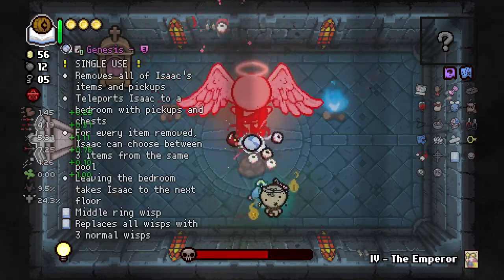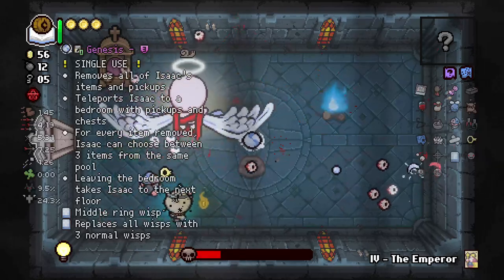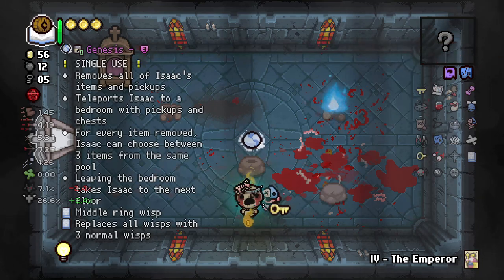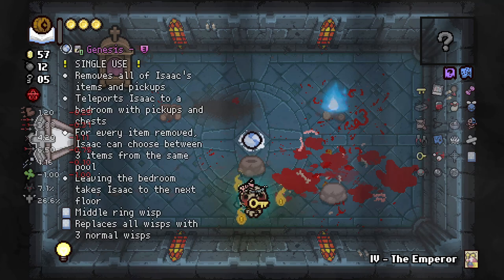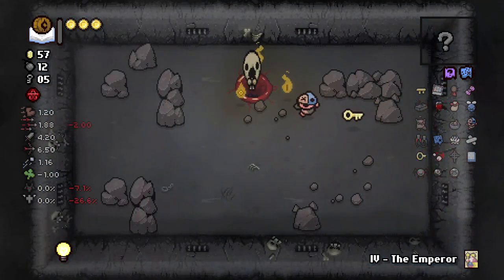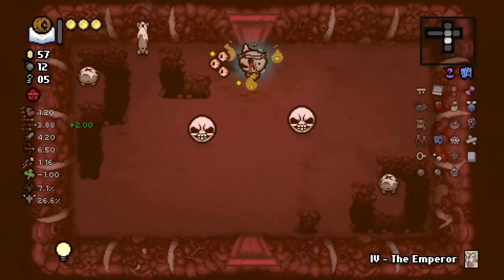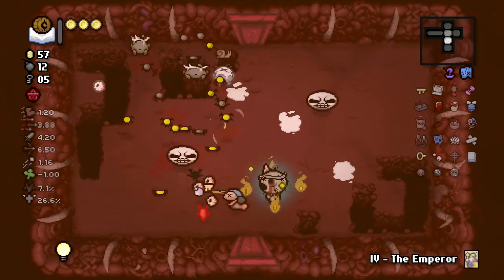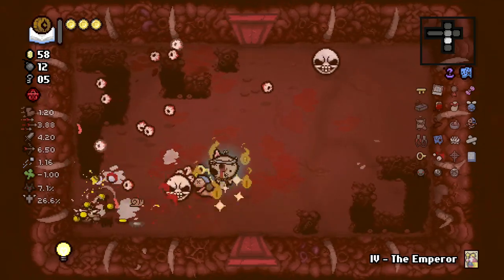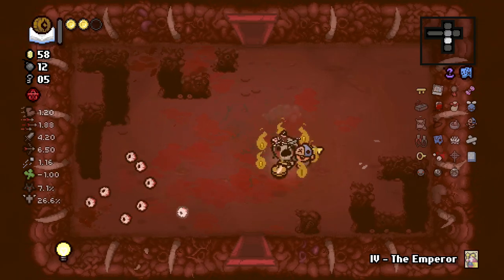I'm gonna leave Genesis on the ground. It's hard because I really want to do it, but I have to remind myself that Genesis goes off of item pool and we don't have that many items from strong item pools. We got some shop items, some random items, and HP ups. I guess we could have turned the HP ups into something — the run probably would look a lot different. Instead we're gonna thug it out.